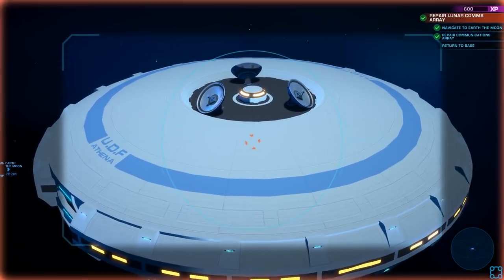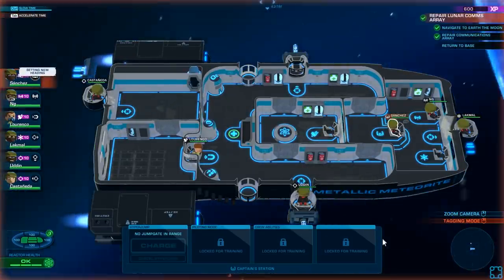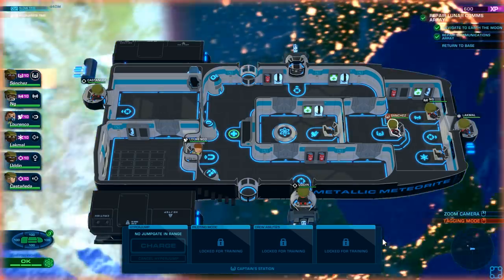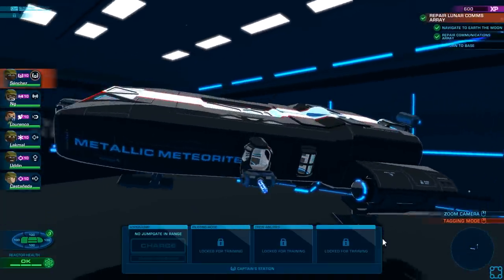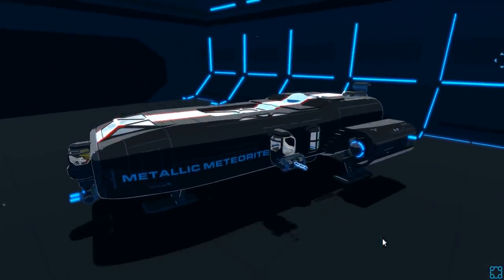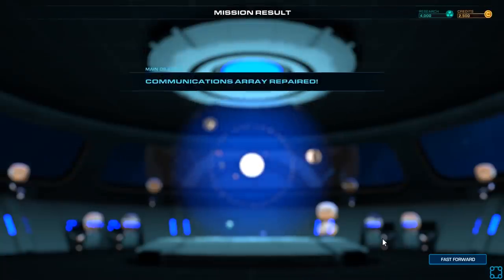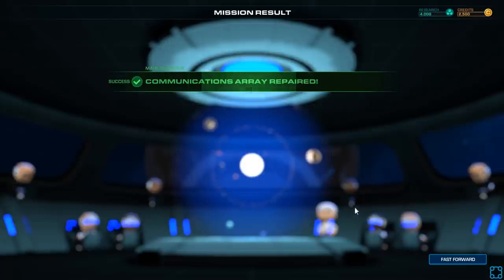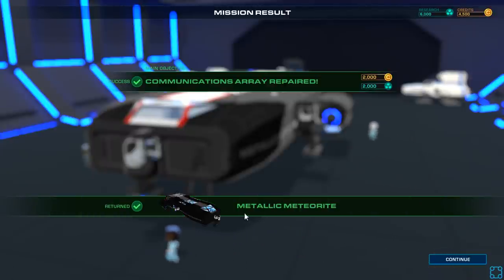Attackers did do damage though — shields dropped to 30%. It is what it is. Looks like we also get up to six crew members; apparently Bomber Crew only had four. Is it possible to lose this tutorial? I think if you actively sabotage yourself, sure. All right, so we get some money and we get some research. Be interesting if I actually got multiple ships too.